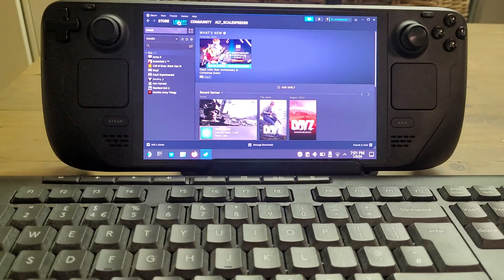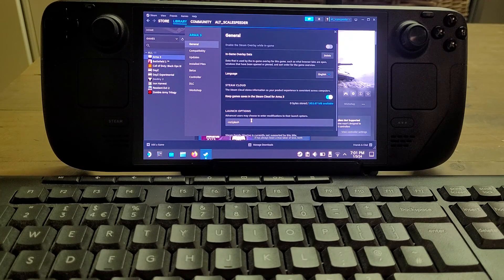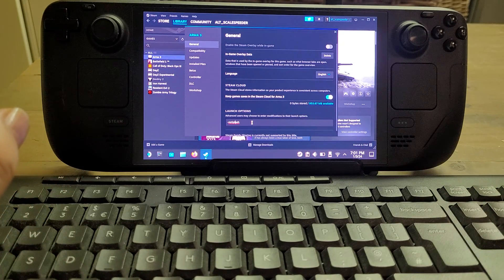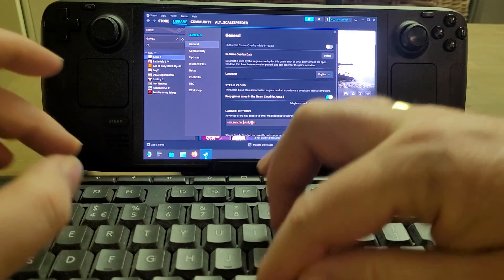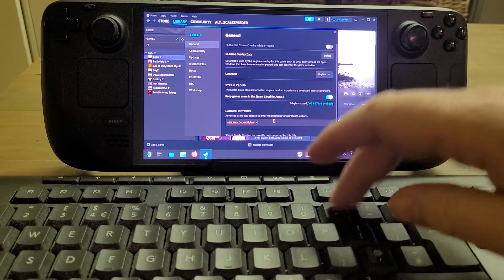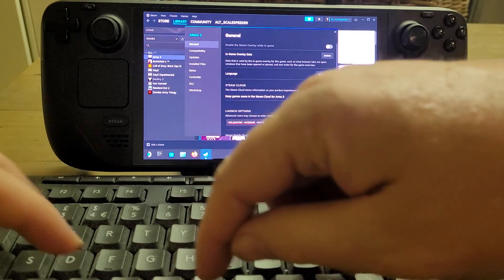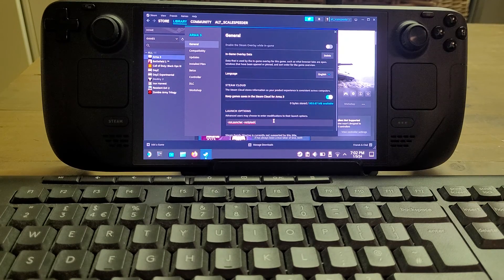If we fire up the desktop version of Steam, go into My Library, then ArmA 3, and look at Properties — if you just want to get ArmA 3 working on your Steam Deck, in Launch Options you want to put -nolauncher. That means when you fire up ArmA 3 it won't open the launcher, bypasses it, goes straight into the game, and doesn't load any mods. You can also add mod= flags for DLC like Prairie Fire.